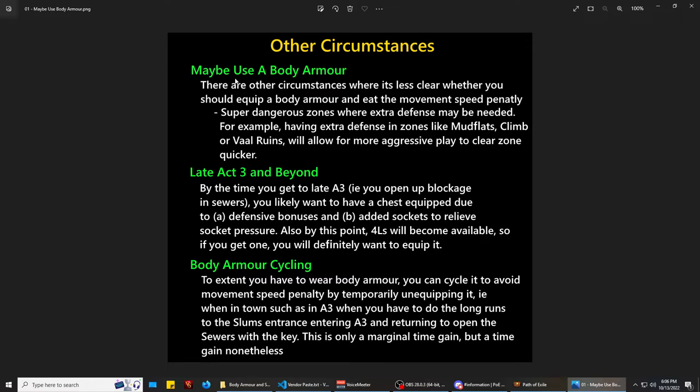Here is one circumstance where it's hard to know early on whether or not you should equip this. I think it is worthwhile, especially since the game is way more dangerous now than it used to be. Back before 3.15, you could kind of face-roll the early acts and not really worry about mob damage at all — that's not really the case anymore. If mob damage and dangerousness without a chest armor makes you play more conservatively or defensively, you might want to consider throwing the chest armor on so you can play more aggressively to clear zones quicker or avoid dying. In particular zones it's a really good idea — for example, mudflats, climb, or Vaal ruins. Those zones are mega damage zones, and if you're worried about your HP and playing defensively, you're just not going to be able to clear the zone as quickly.